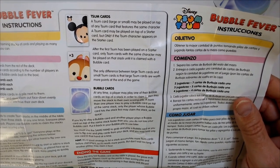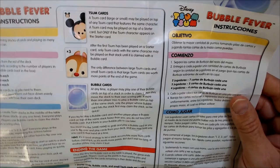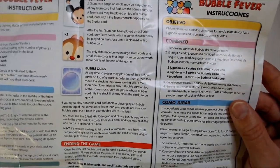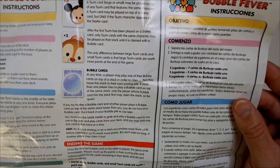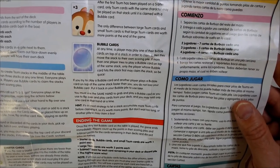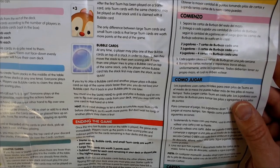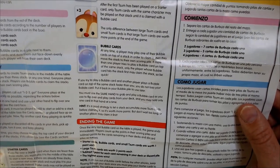After the first Somsom card is played on a starter card, only Somsom cards with the same character may be played on that stack until it's claimed with a bubble card. Large Somsom cards are worth more points than small ones. Anytime, a player may play one of their bubble cards on top of a stack to claim it, then move that stack to their scoring pile. If more than one player tries to play a bubble card on the same stack, only the player whose bubble card hits first may claim it — so it's like a slapjack kind of thing.